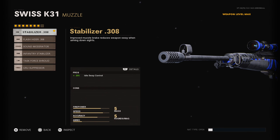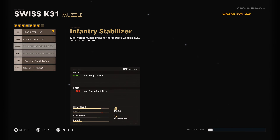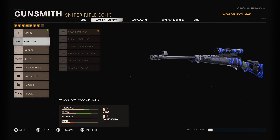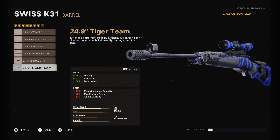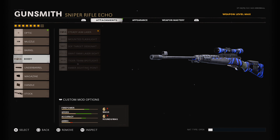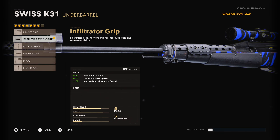I'm using the Stabilizer for the idle sway, just so I don't lose any ADS time. You guys could run a suppressor in Warzone. Tiger Team Barrel is needed — 20 damage, 30-33 fire rate, and 50 bullet velocity. This thing is a hit marker machine when you first get it, so I recommend getting the Tiger Team Barrel for the best quick scoping class. Steady Aim Laser, just in case you get in close encounters. Film Trader Grip just for the movement speed.